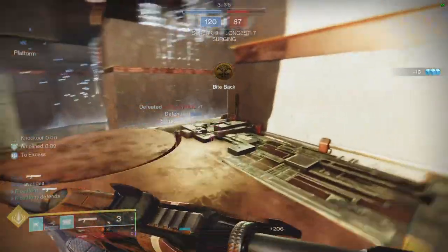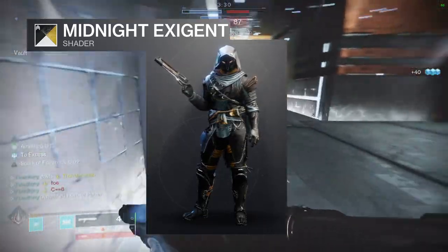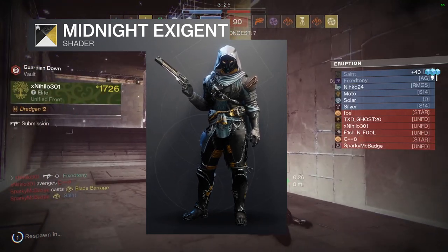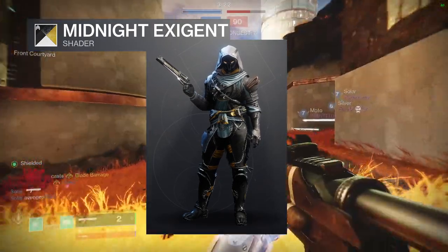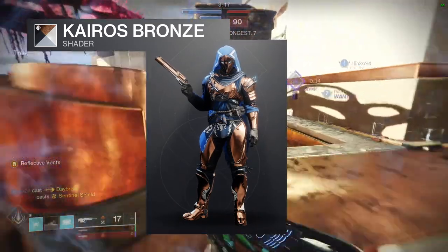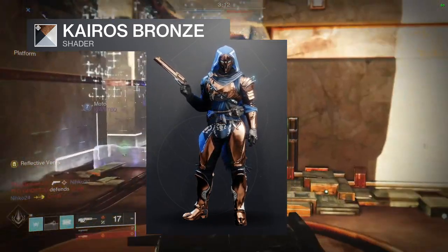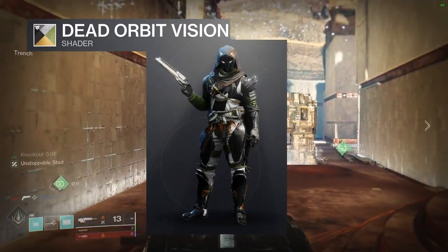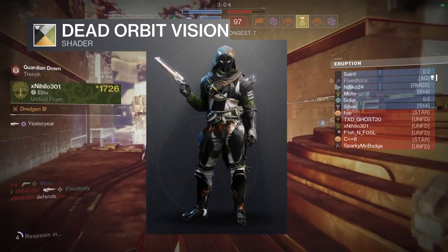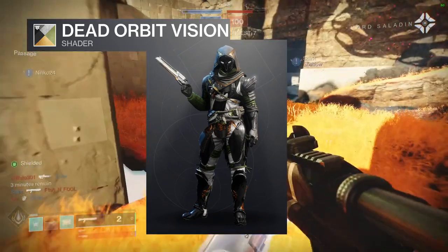As for the shaders, the first one is Midnight Exigent. I'm just going to show the shaders without going deep into my opinion since I covered that in the previous video. It's pretty cool, but I just don't like the cloth color — that bluish tint. The next one is Kyro's Bronze, which is definitely the shader you should pick up because it looks really, really good. I love the contrast between the plate armor and the cloth armor. And last but not least, Dead Orbit Vision, which we've reviewed in previous videos. I'd like to see new shaders, but I think this one is pretty cool, especially if you want to go outside the box for a Dead Orbit shader.